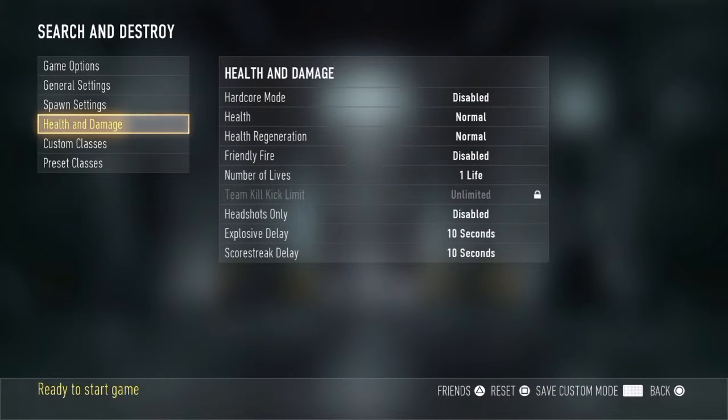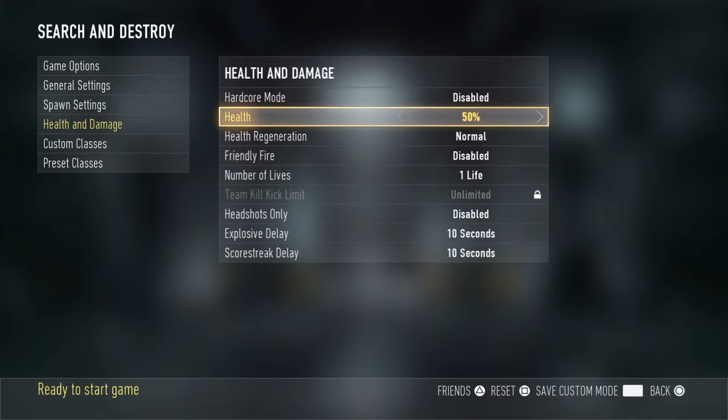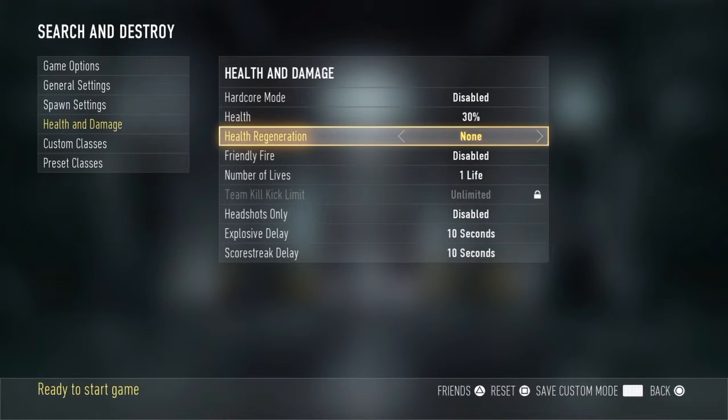Alright, come down here to health and damage. Put your health down to 30, and set regeneration to none.